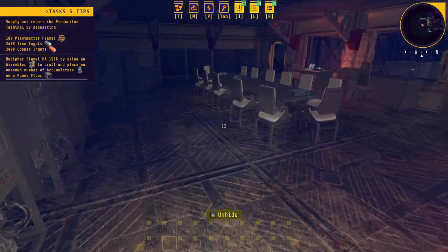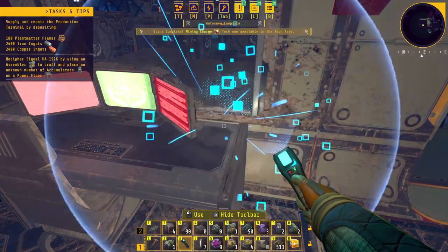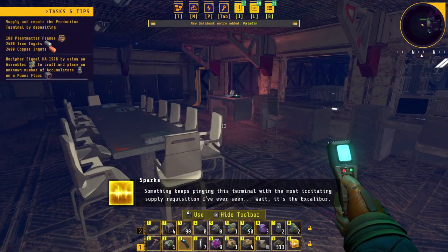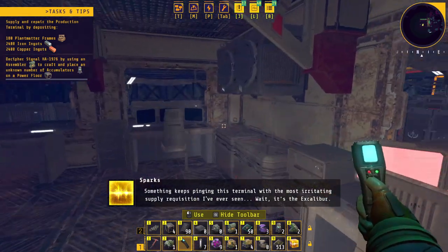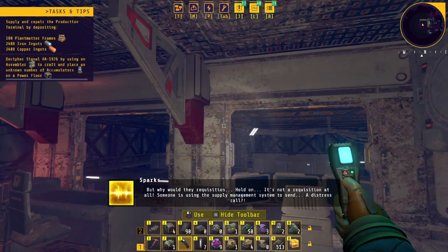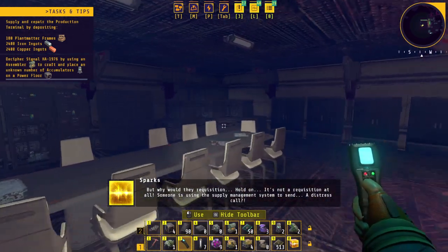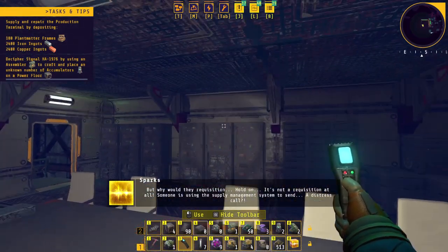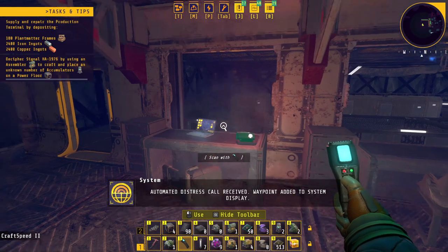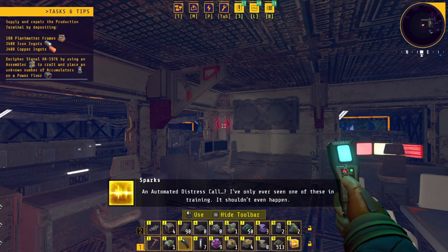They're talking about scanning those mining charges and that computer has something up with it too. They're going to be handing over some explosives to us. Let's see — explosive mining charge. Something keeps pinging this terminal with the most irritating supply requisition I've ever seen. It's the Excalibur — but why would they requisition? Hold on, it's not a requisition at all. Someone is using the supply management system to send a distress call. Automated distress call received — waypoint added to system display.